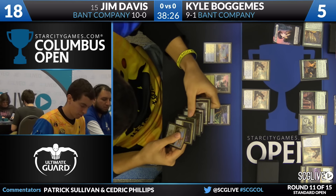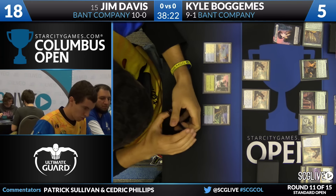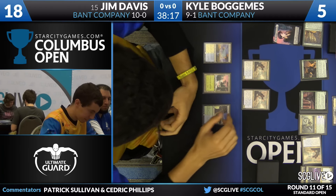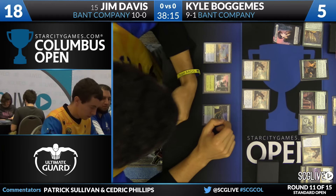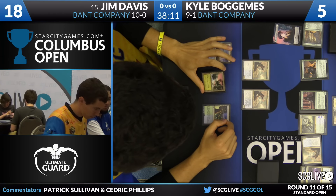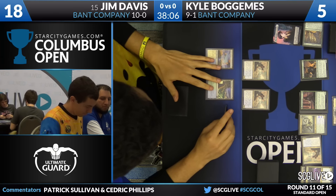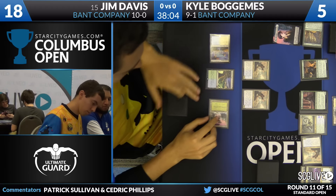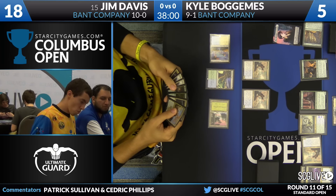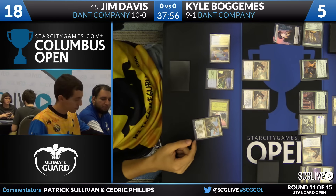It's funny — Bogomis is only at five. Jim's trying to figure out how he can cross the finish line. Looking at Jim Davis' list, the flex slots don't have a whole lot to do with flying. Sometimes Archangel Avacyn can be your route to get out of spots like this, but Jim's deck is primarily on the ground. He's only got his four copies of Spell Queller as flyers, and with Bogomis already having one of his own, that blocks one hypothetical one.